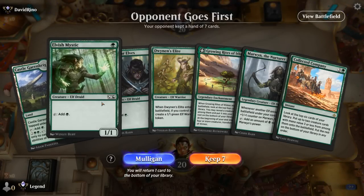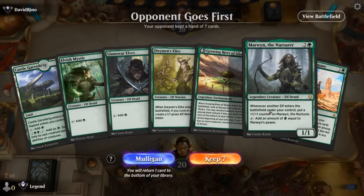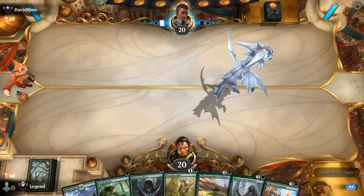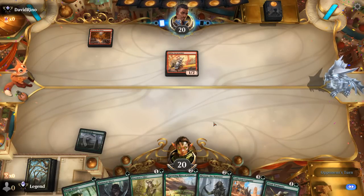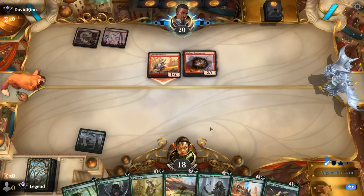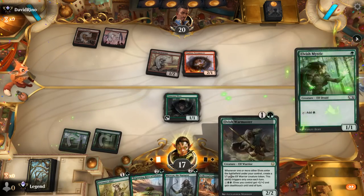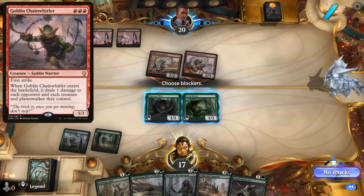We're on the draw; sadly our only land comes in tapped so this hand might be too slow, but we could draw an untapped green source. This hand has a lot of potential — a Forest off the top means turn-one Elves, turn-two Marwyn, and we're off to the races. Despite the risk I think this hand is worth keeping. We're on the red aggro deck — not a matchup where you want to stumble. We take some early damage because of our slow start, but next turn we can get tokens going to block the Pyromancer. At least they're on the wizards build, less likely to have Goblin Chainwhirler.